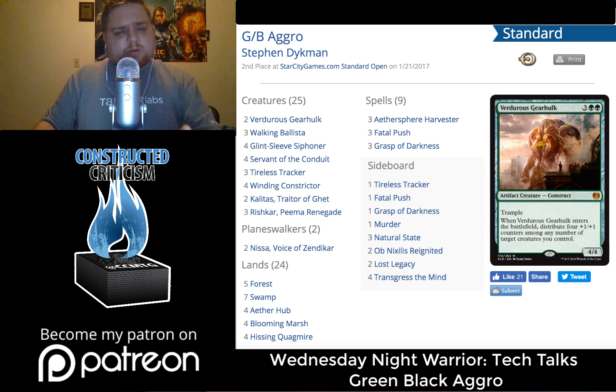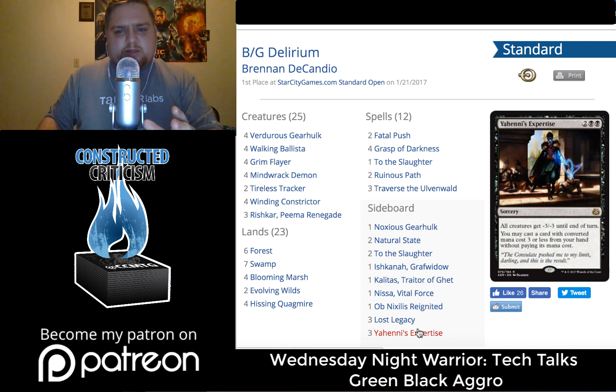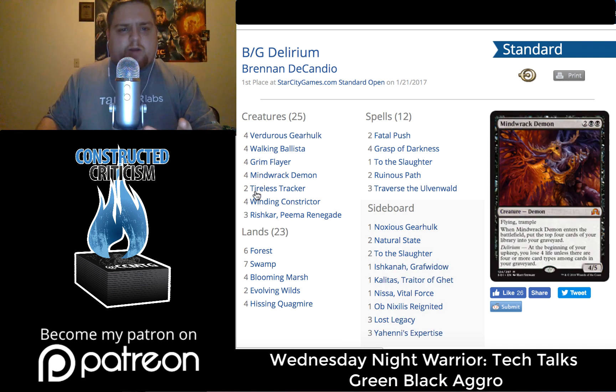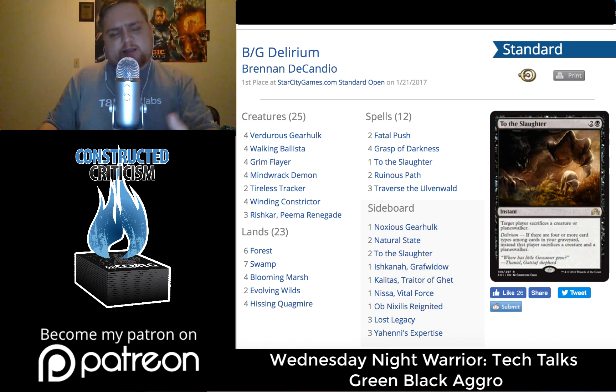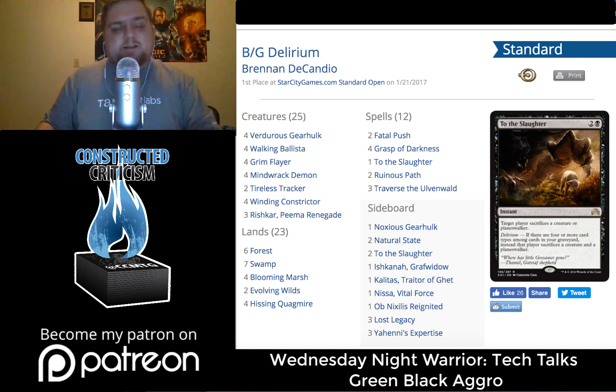One other thing I want to mention before I wrap up is how different some of these sideboards are. There were lots of different options. The first place deck doesn't have wrath protection main deck, but post-board it plays some planeswalkers and things like that. Those are things I'd want you to look at and adopt when building your Black Green aggro deck. If you have any questions or comments, please leave them, and we're excited to see you all next week on Wednesday Night Warrior. Thank you for your time.